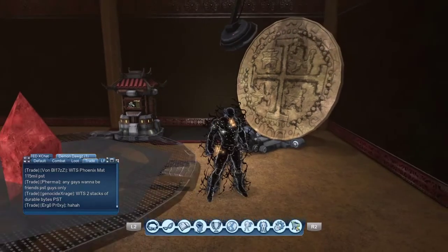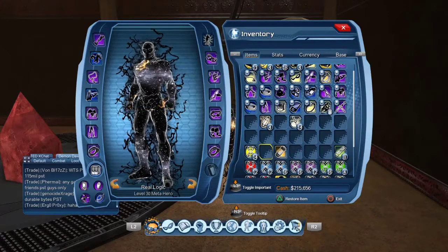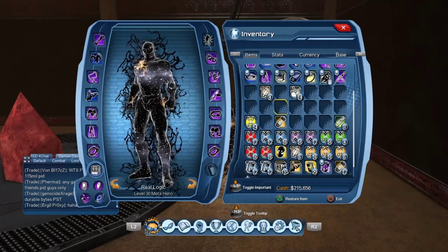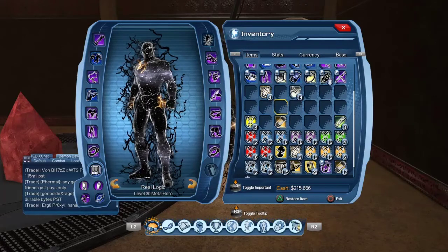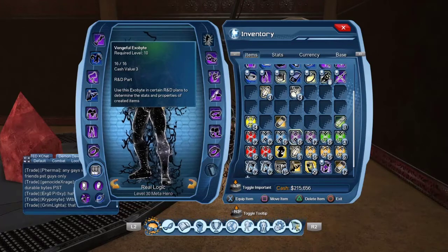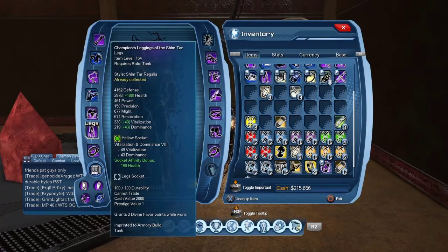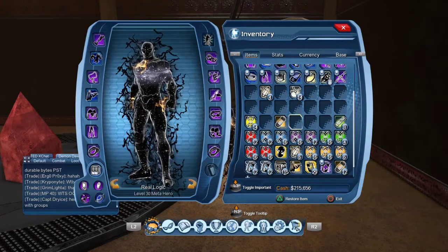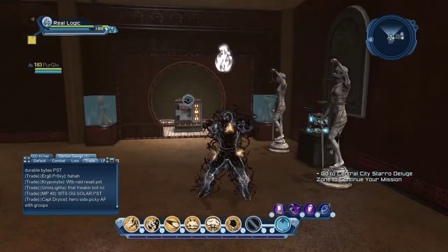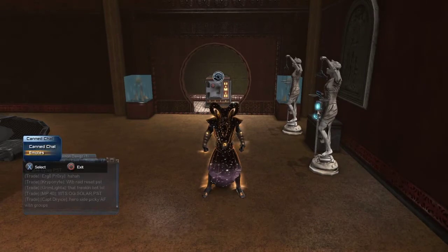A stack of exo bits will usually cost around 80k to 100k, depending on who sells them. You can make a lot of money making exo bits. You can collect them anywhere — throughout the world, through time capsules, missions, and exhibit clusters. If this video was helpful, please leave a like, comment, and subscribe. See you next time!